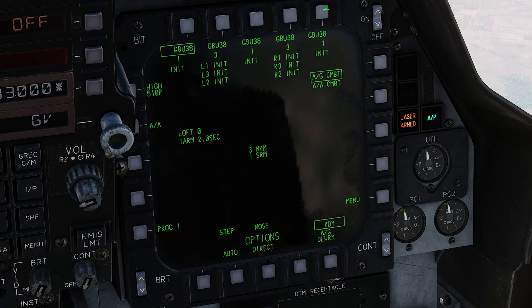Program number one is going to be the outboard bombs — direct, step, nose and tail. Program number two is the six bombs underneath the aircraft — same thing, direct, step, nose and tail. Program number three is the centerline — select the centerline, direct, step, nose and tail. So: program one has the outboard, program two has the six under the aircraft, program three has the centerline. Nine bombs set up and ready to go.